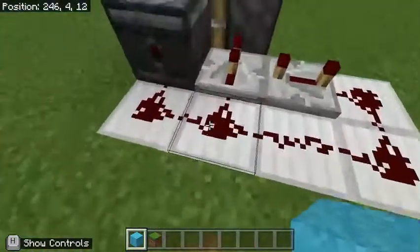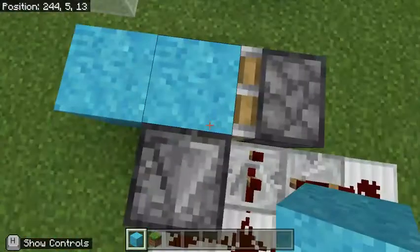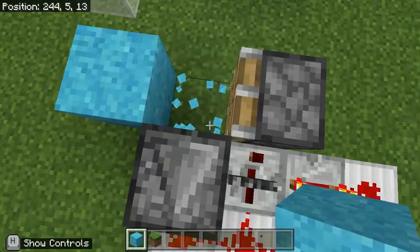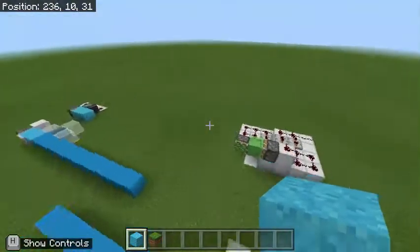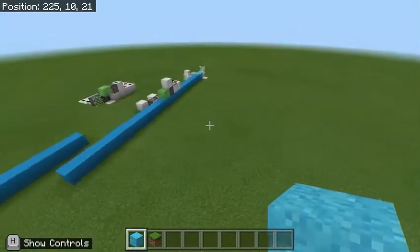While there are of course variations of how you get the piston to push — for example, systems such as this one, which are a bit slow and occasionally unreliable, this is really unreliable — what I'm going to be showing you is a 100% reliable way to turn a 12-block push limit into something much, much longer.